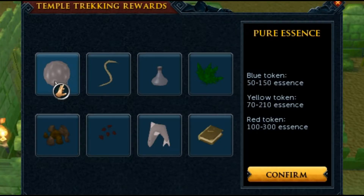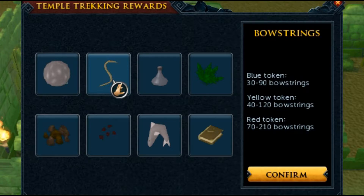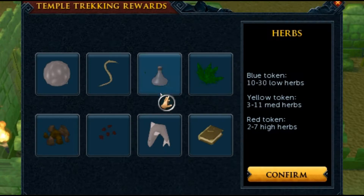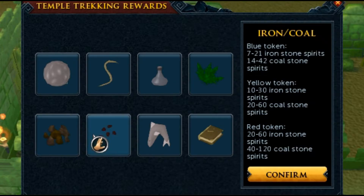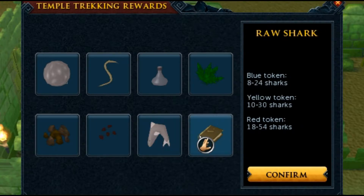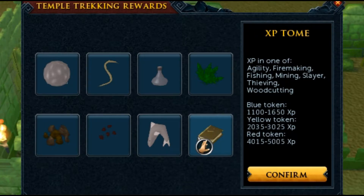Now let's talk about some of the rewards you can get from this minigame. On screen, you'll see a number of rewards you can get just from completing it. The amount you'll receive of each reward is dependent on which reward ticket you have — blue for easy, yellow for medium, or red for hard. The most notable rewards, at least for the Iron Man, are going to be the Rune Essence, the Bowstring, and the Sharks, as this is one of the fastest ways to get these supplies early on.